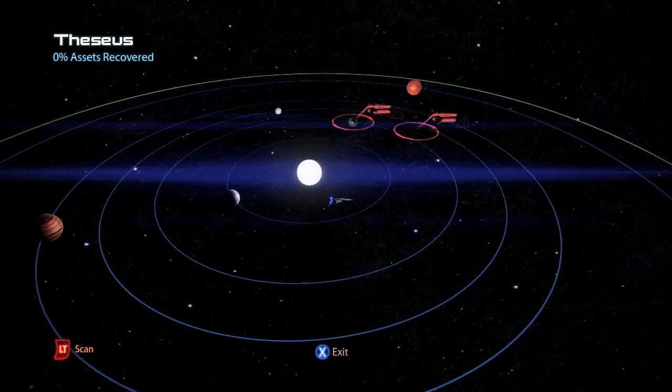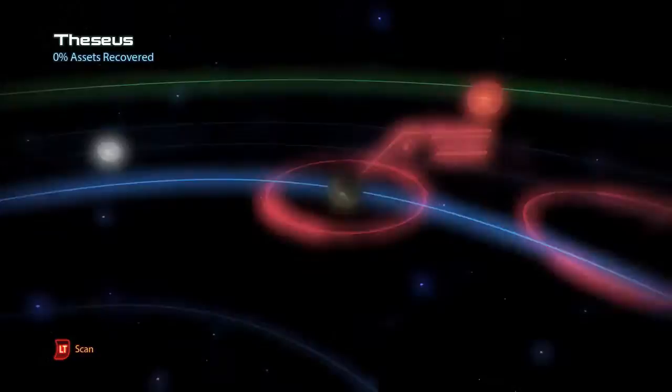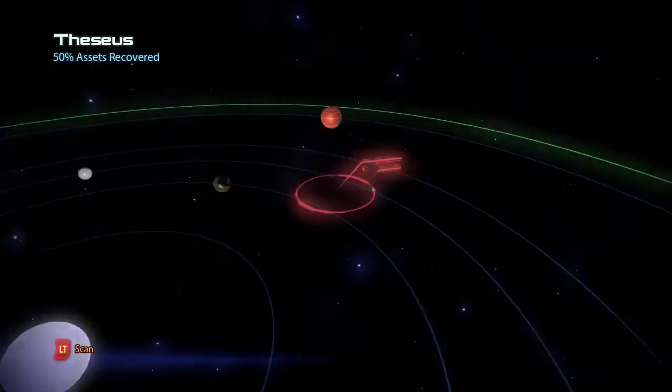This is the Attacan Beta, which contains two planet systems. The first is Theseus, and on the planet Firos is a war asset, the Exogeni Scientist, for 40 asset points, and wreckage of 240 units of fuel.